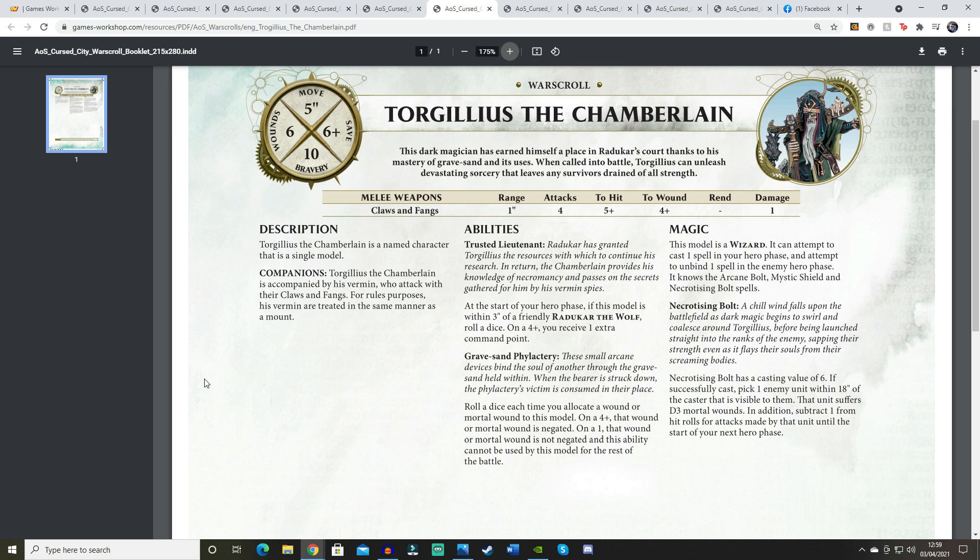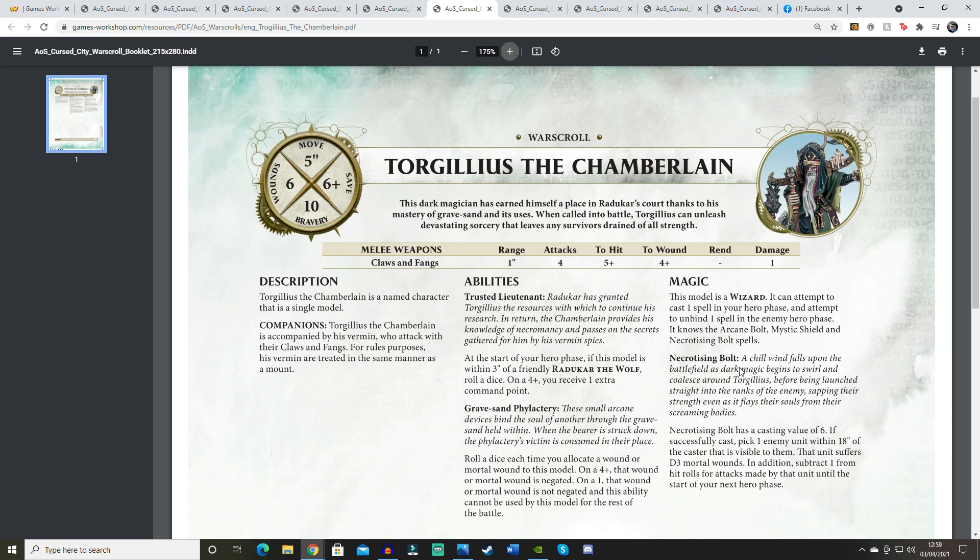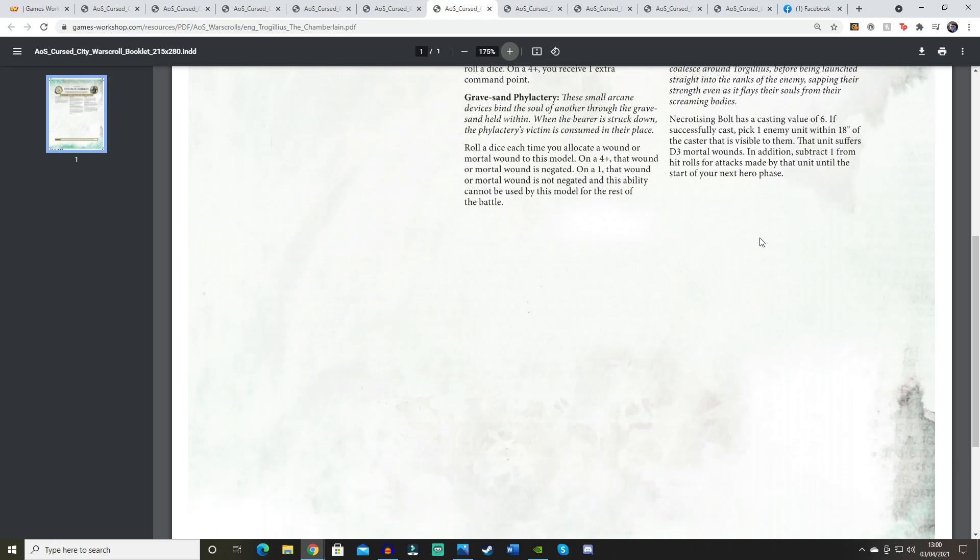As a wizard, Torgillius can cast and unbind one spell. He knows Arcane Bolt, Mystic Shield, and the Necrotising Bolt — cast on a 6; if successfully cast, pick an enemy unit within 18 inches that is visible: it suffers D3 mortal wounds and subtracts 1 from hit rolls for attacks until the start of your next hero phase. I really like that spell — D3 mortal wounds plus a -1 to hit debuff stacks nicely with Death's existing ways to reduce enemy hit rolls.